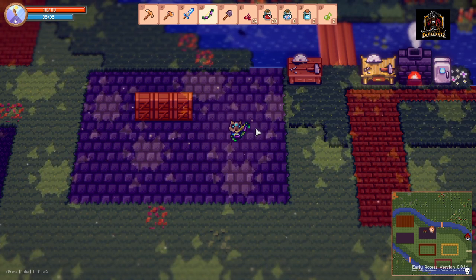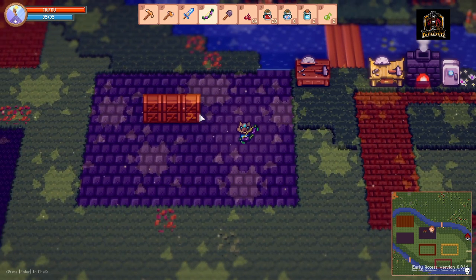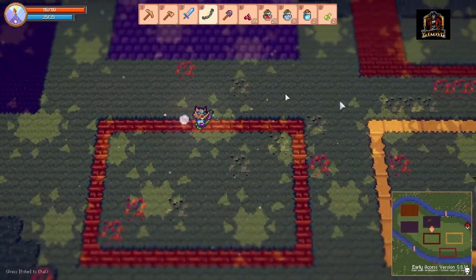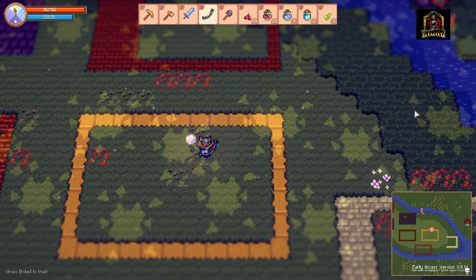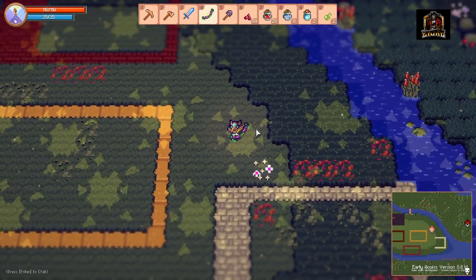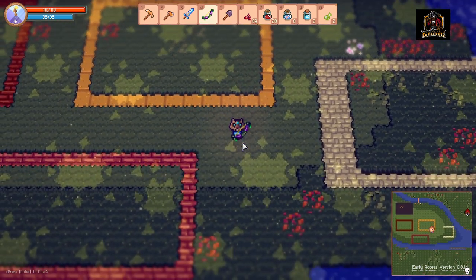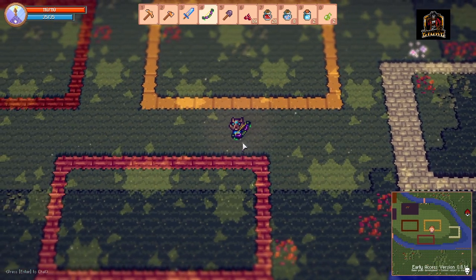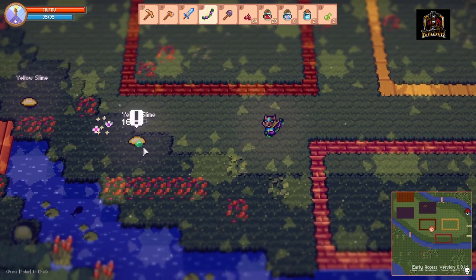I've already gone out and farmed a whole ton of stuff and got a bunch cleared out. We are on our own kind of personal private island, as you can see in the bottom right corner. I cleared this all out — it was all trees and grass. The only issue is we still get some guys that spawn every now and then, until we get torches down to help prevent enemy spawning.